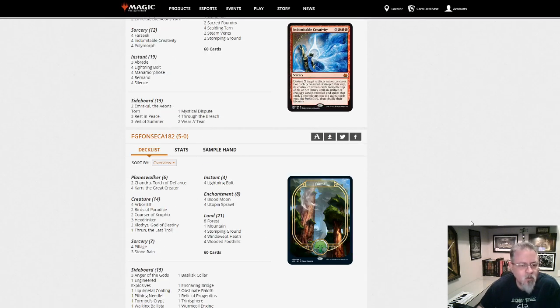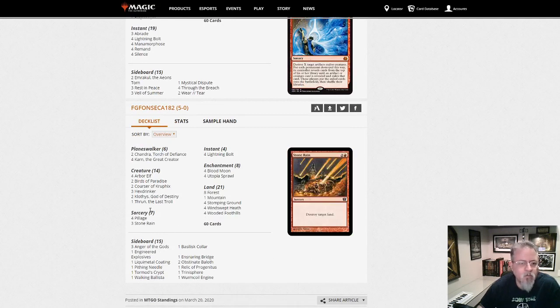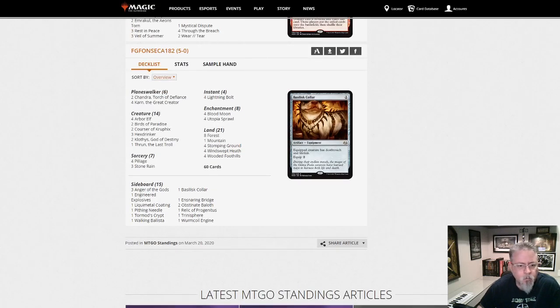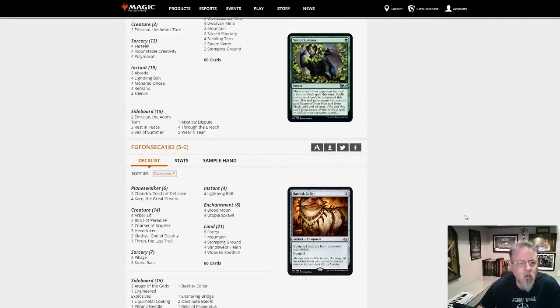FG Fonseca182 with Ponza — this one is much more Ponza proper, with seven land destruction spells. No Inferno Titan — Klothys is kind of doing an impression here. Thrun and Hexdrinker can get around removal. Karn Wishboard. Some interesting stuff — this little take on Ponza I kind of like.